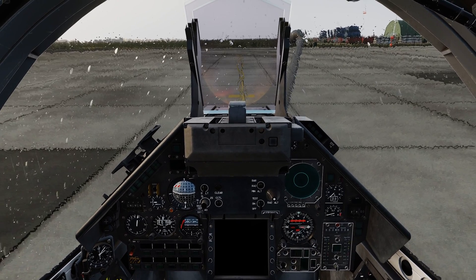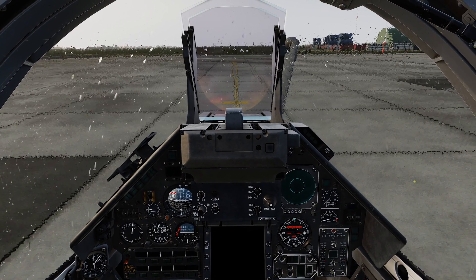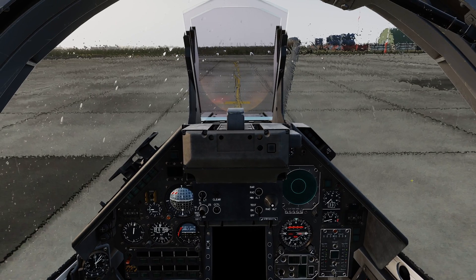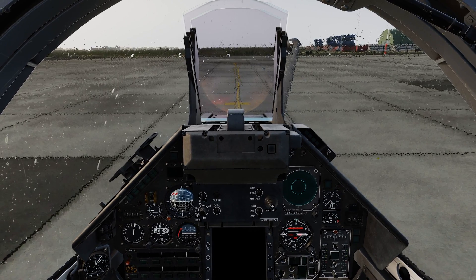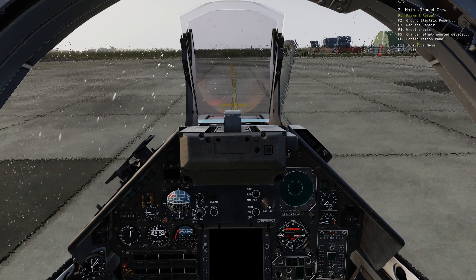Again, before firing the engine, we need to make the ground adjustments on the configuration panel. To access the configuration panel, open up the communications menu, select ground crew, and then configuration panel.